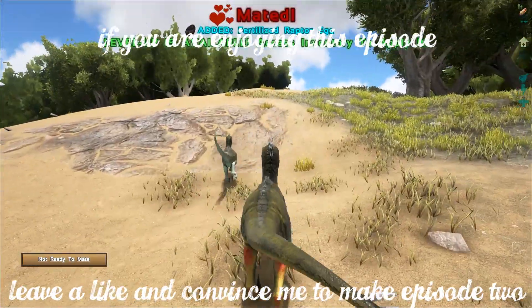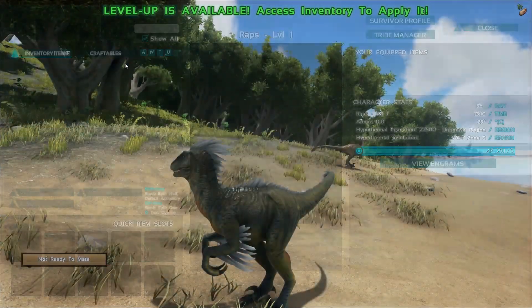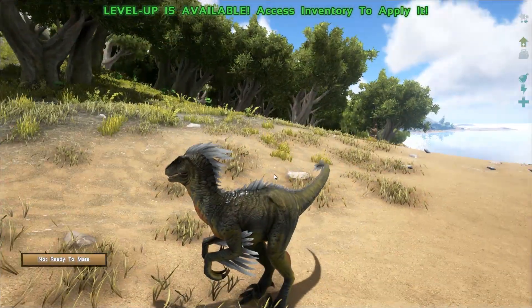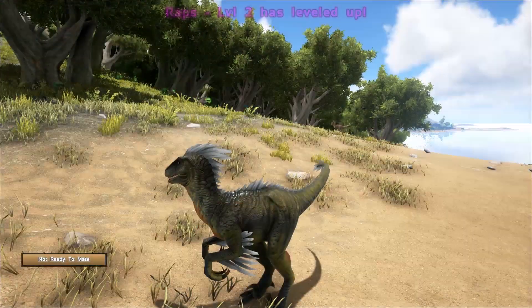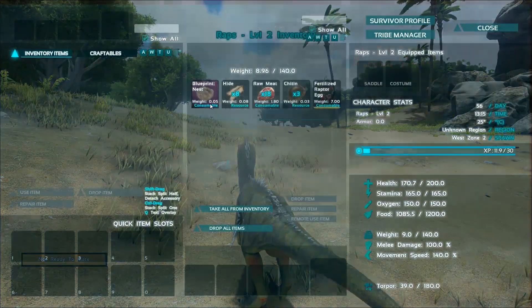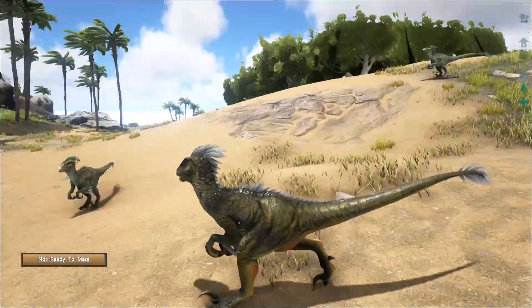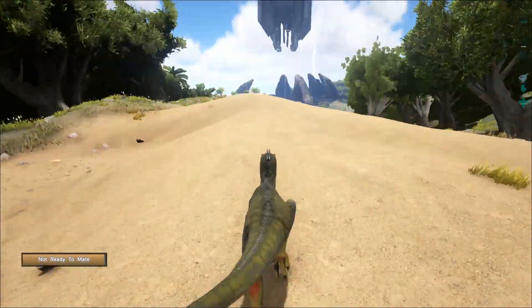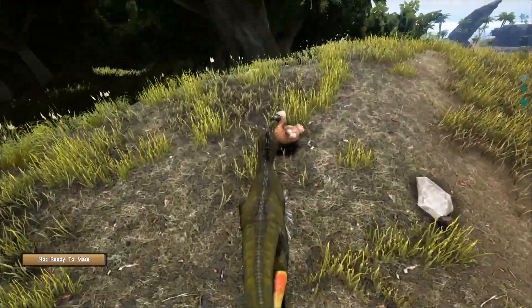Yes! Mated — added a fertilized raptor egg. This is not taking long at all. We now have a fertilized raptor egg and we've got a level to apply, so let's throw it on stamina because that is never enough. Now, what do I need to build this? We need a lot more hide and a lot more keratin, so let's pick our battles wisely. I'd like to head towards the redwoods — that might be a cool place to make a nest and it's one of the prettier parts of this map.